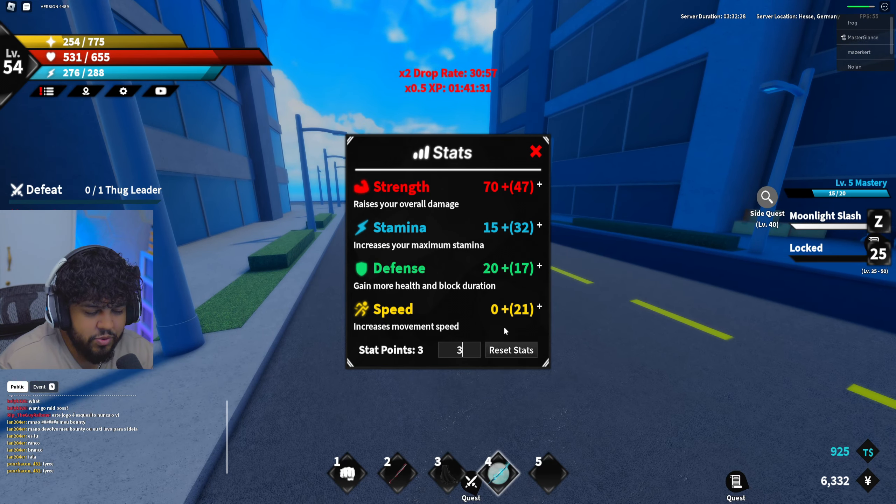Now we gotta do our level 40 side quest. They got a bunch of tombstones. 'My coffin has gone missing, help me find it.' This quest gives a lot of XP for something really simple. Let me put 7 stat points into speed. They have a map here — we gotta stay on this island until around level 90. After that we'll move to the desert island. Here's the coffin apparently. We completed that quest and we're level 63.